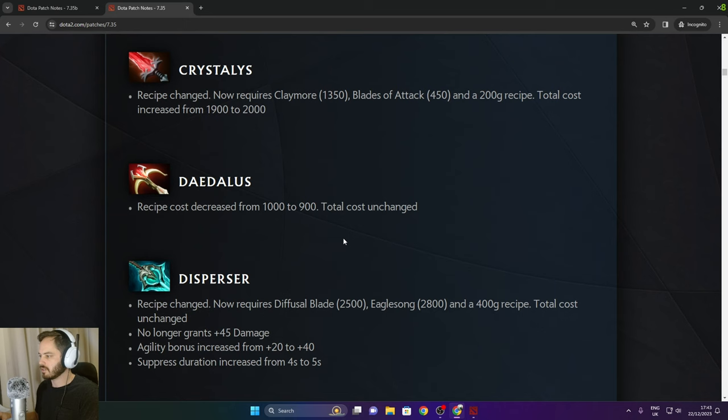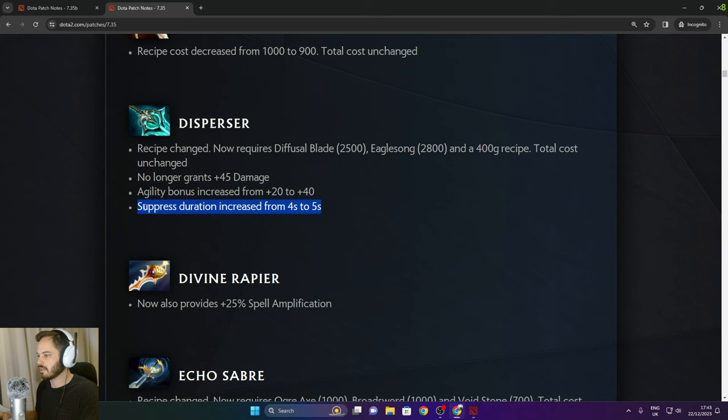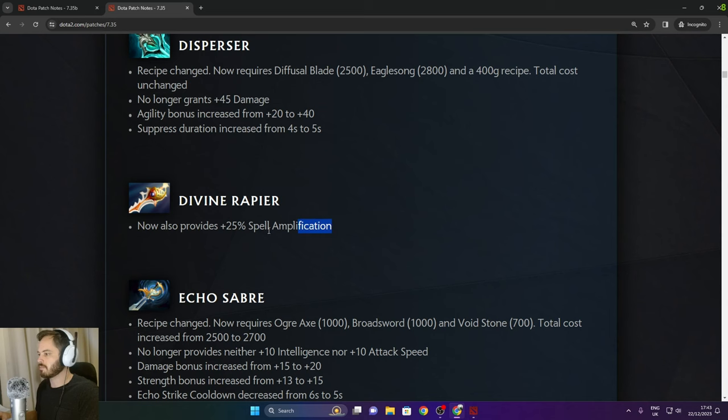Daedalus cost decreased from 1,000 to 900. Dispersa now requires Diffusal Blade and Eagle Song — no longer grants 45 damage but increased agility and suppression duration increased to 5 seconds. Divine Rapier now also provides 25% spell amp, which is really good especially for spellcasters.